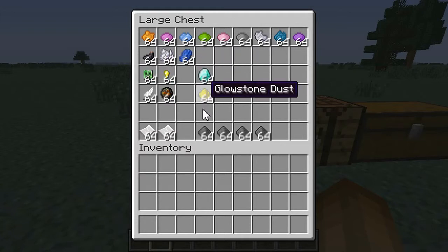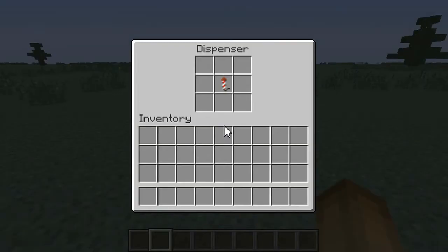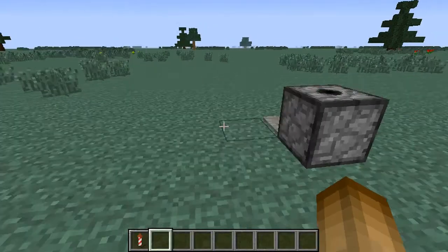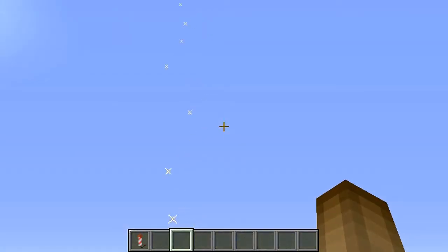I'm actually going to demonstrate. I have a firework over here. The fireworks will actually show you the status: I have flight duration three, creeper shape, blue, purple, purple, and trail and twinkle. I believe that is what the diamond does. So if I launch it off, you'll be able to see it's going to explode up there in the sky.